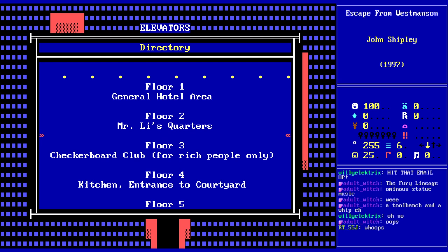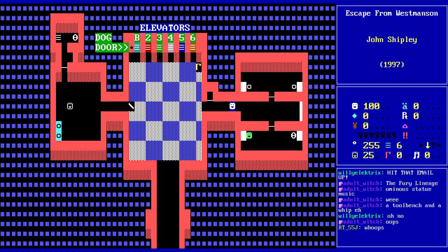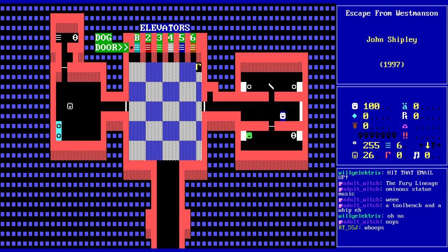General hotel area. Mr. Lee's quarters. The Checkerboard Club for rich people only. Kitchen. Entrance to courtyard. Arcade. Lounge. Bowling alley. General entertainment area. Mr. Morley's office. Just calling out the local journalists, but we know the truth, I guess. Maybe it's about Mr. Morley.